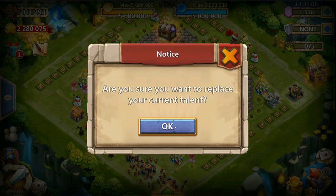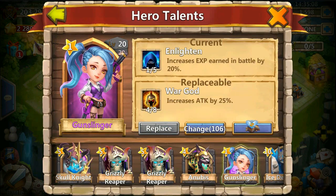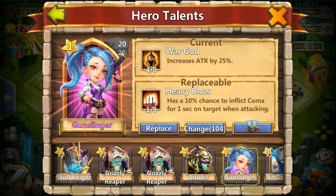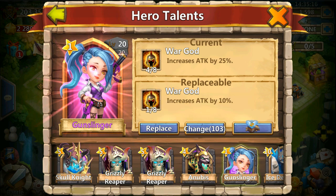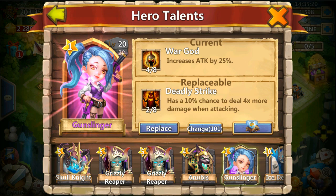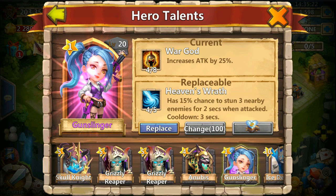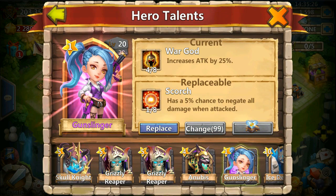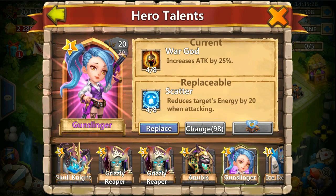A 4 of 8 War God — I guess I'm going to replace it because it's not too bad. We still haven't seen any good Stoneskins either. 1 of 8 War God — I'm always happy to see a War God, but then you see 1 of 8, 4 of 8, 2 of 8 — all the crappy ones.